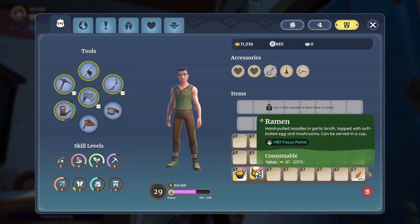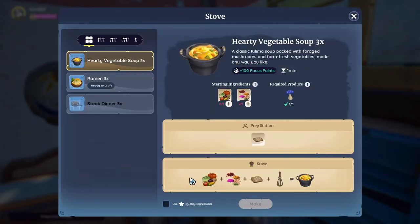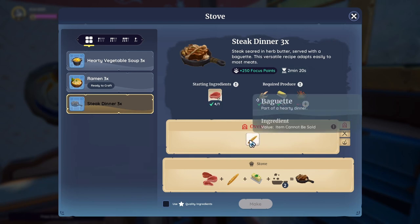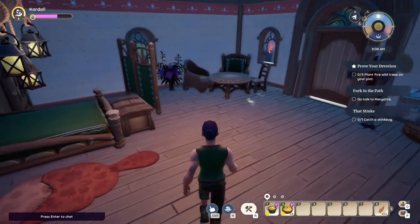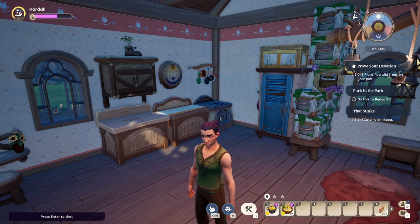We got a star dish! Star dishes are worth more to sell — this ramen is 201 gold. Each minigame type is different, and I haven't done all of them yet. The steak dinner, for instance, uses a prep station and mixing station with butter and spices. I still need to go harvest some spices from the world before I can make that one.